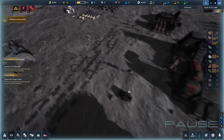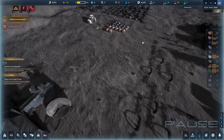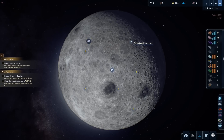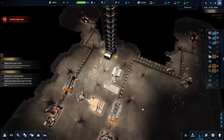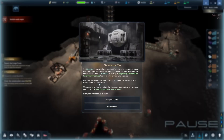From a visual standpoint, The Crust does an excellent job of capturing the stark beauty of the lunar environment. The graphics are detailed and realistic, drawing you into the harsh yet fascinating world of lunar colonization. The sound design complements the visuals perfectly. From the hum of machinery to the eerie silence of the moon's surface, every sound enhances the immersive experience.